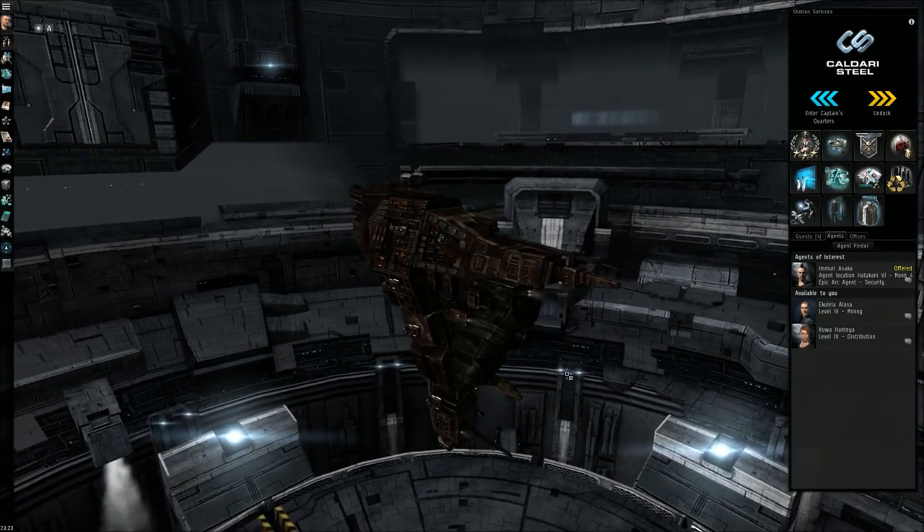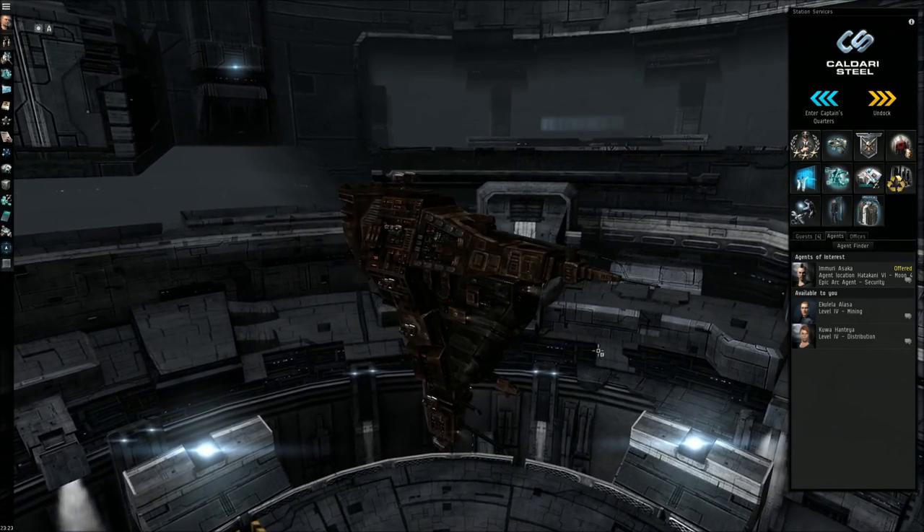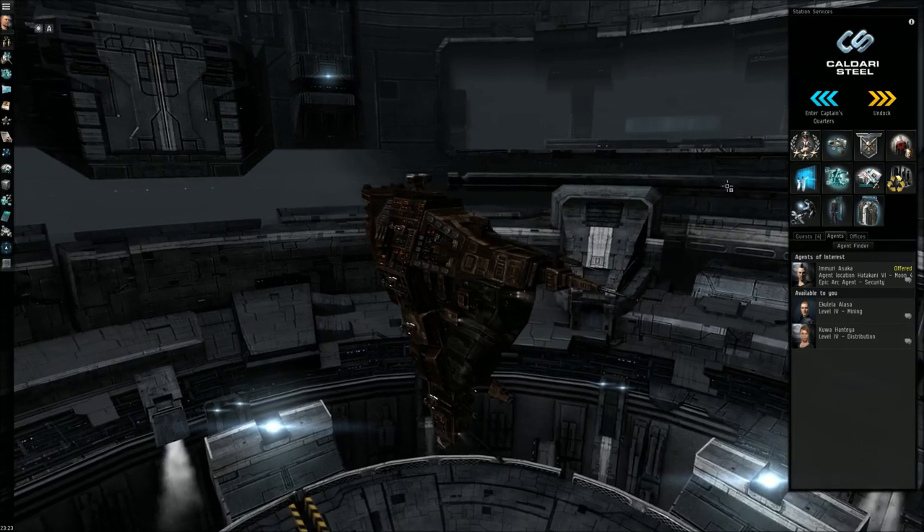Now that you're not flying frigates, every little bit helps when it comes to cruisers, because these are much bigger targets and are much easier targets for somebody to attack while you're ratting.